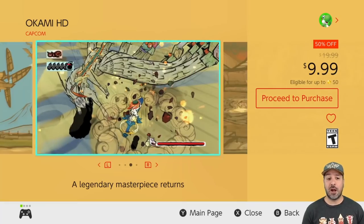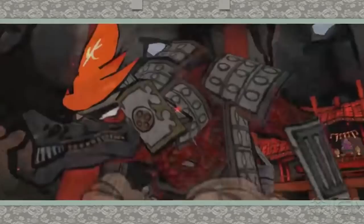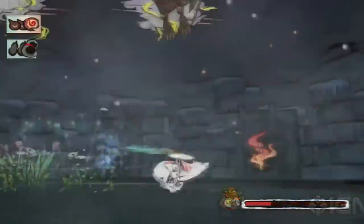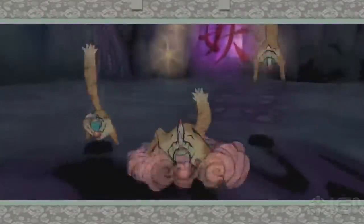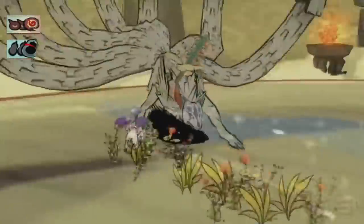Next on the list we have Okami HD back to 50% off for $9.99. This is a 3D action-adventure game with some solid mechanics and a very interesting storyline. However, what sets it apart are the stunning visuals, and the HD remaster has really brought it to another level. So if you enjoy this type of gameplay, definitely invest this week in Okami HD.